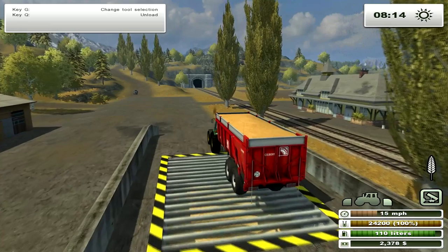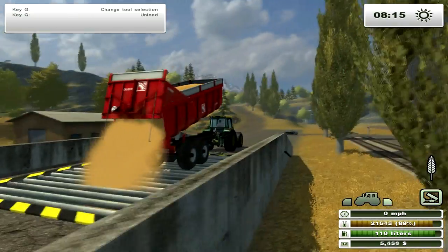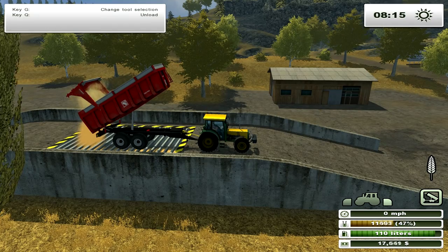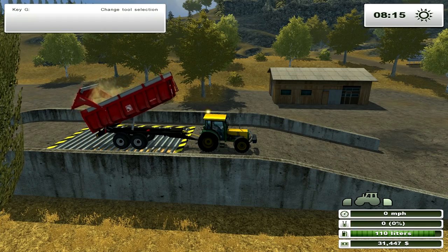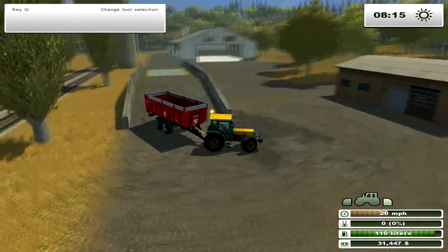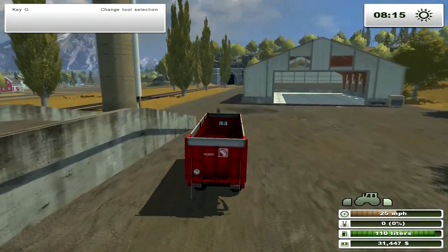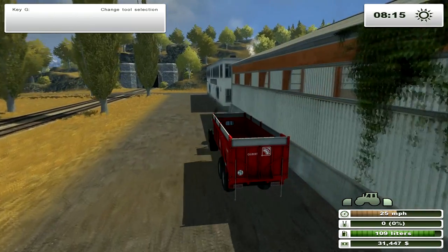There we go — unloading. We started at $2,300. Let's see how much money we ended up with. Oh my. We almost made $30,000 in that one run. Wow.